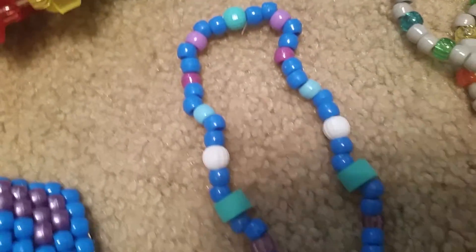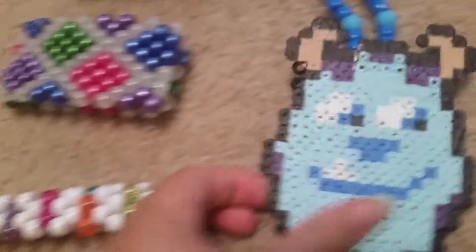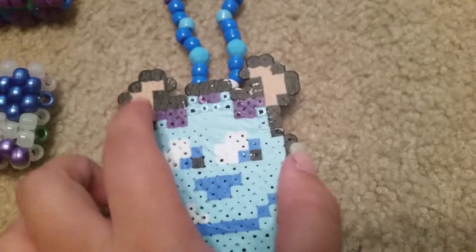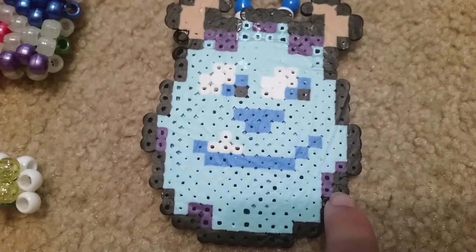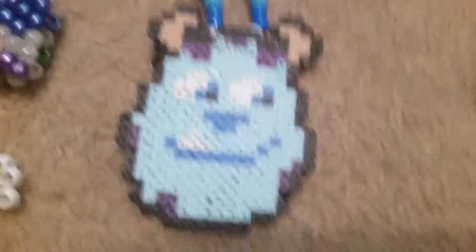This Sully necklace is blues and purples with foam beads and it says 'Kitty,' because that's what Boo called him. This perler has all candy patterns but I made it different — the horns were purple originally, but I added some purple down here, added a tooth, and made his horns more tannish.